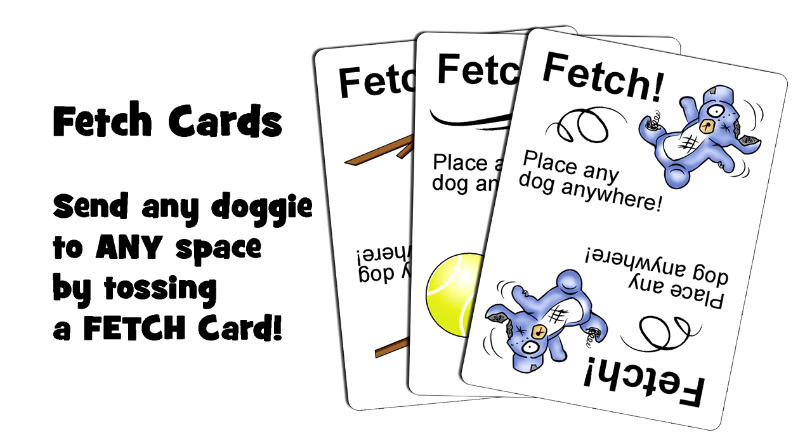Fetch card: when you play a fetch card, set it on the discard pile and then pick up any one of your neighbor's doggies and place it on anyone's grass card or sidewalk space. When you place them on a grass card, they get to poop immediately even though it's not their turn. You can even fetch a doggy to its own lawn where they have to poop on their own grass.